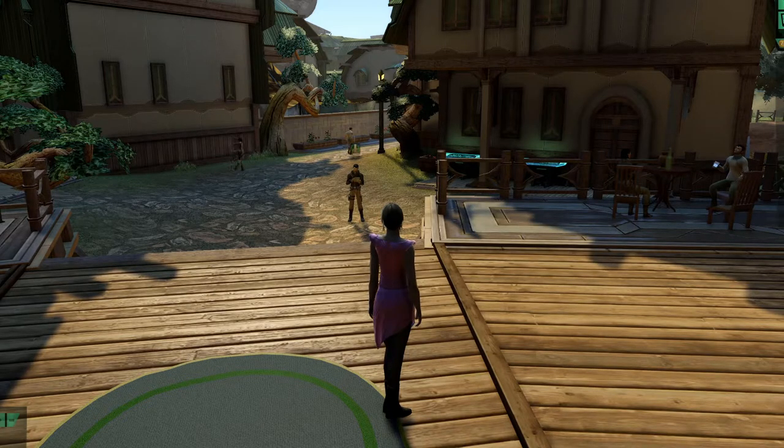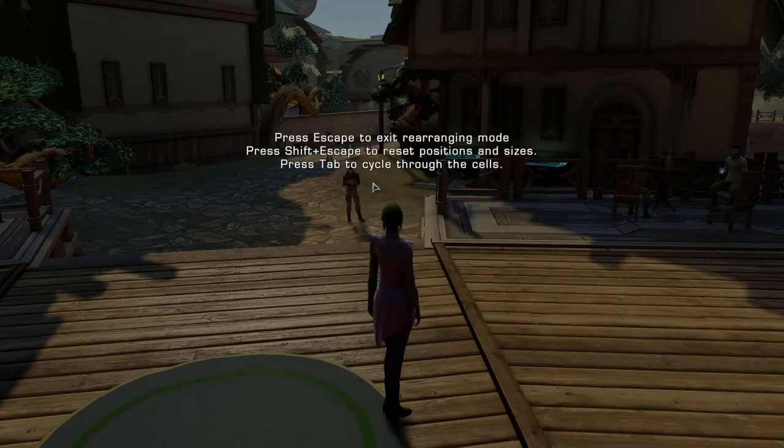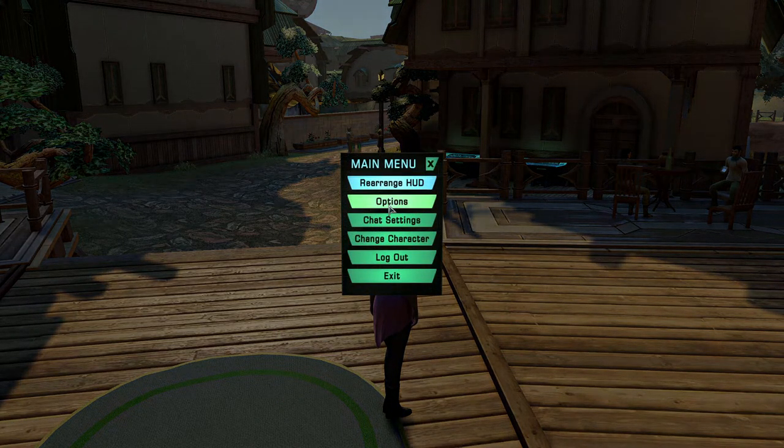Next up is Game Menu — this is a very important one. You can rearrange the HUD, meaning everything on your HUD you can move around. Your mini map, your power tray — if you want your power tray over here because you like it there, it doesn't matter, you can put anything anywhere. Hit Escape to exit.